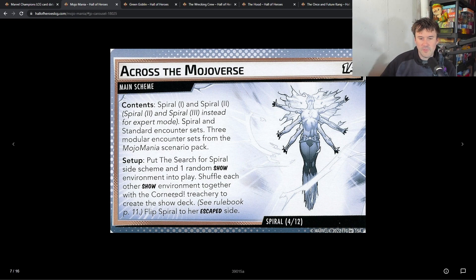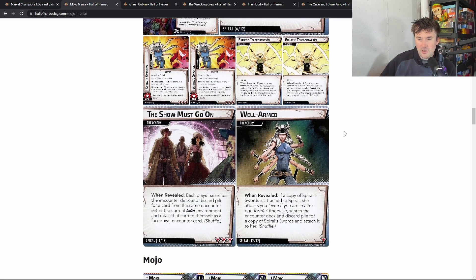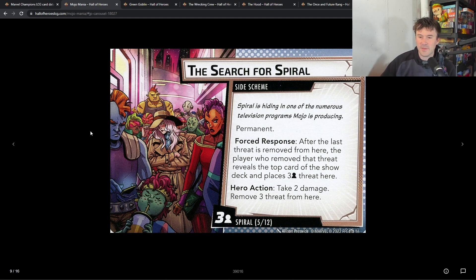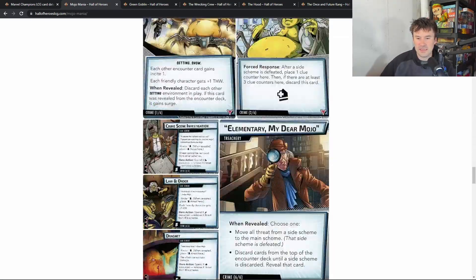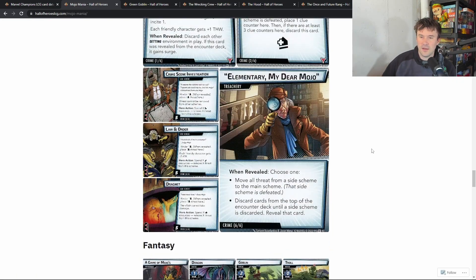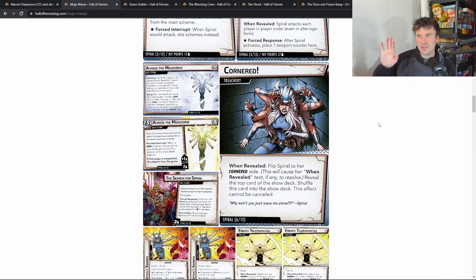To set her up, you put the 'Search for Spiral' side scheme into play along with one random show environment, then shuffle the other show environments. The 'Search for Spiral' is a permanent side scheme — after the last threat is removed from it, the player who removed the threat reveals the top card of the show deck and places three threat there. That's how you cycle through the show cards. For example, the Game of Thrones show environment gives each player one extra hand size but has a boost icon on everything, and discards each other setting environment when revealed.